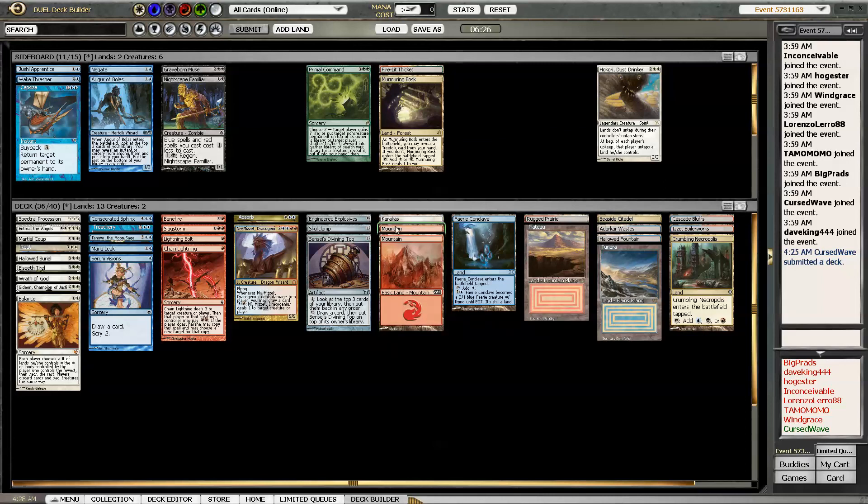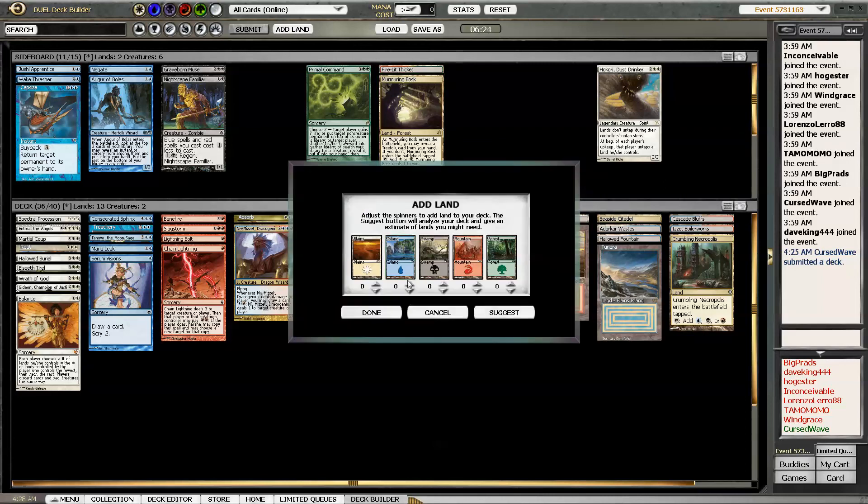8 blue sources - probably want 2 more of those. And probably 2 Plains.